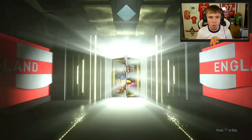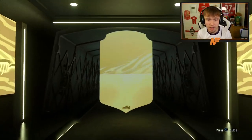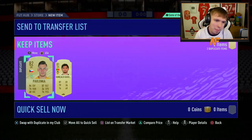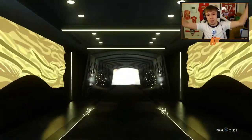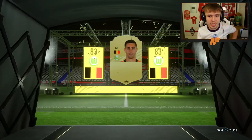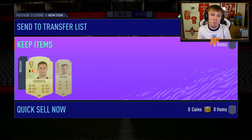Can we get a walkout from 10 of these? Pack number three — third time lucky for a boards or a walkout. It's not a walkout, it's a boards — at least an 83. It actually is 83, it's Castiles. We get Castiles and Shaqiri in that pack. Pack number four: it's not a walkout, not a boards, we've gone back down to an 81. It's Dembele and Zahavi.